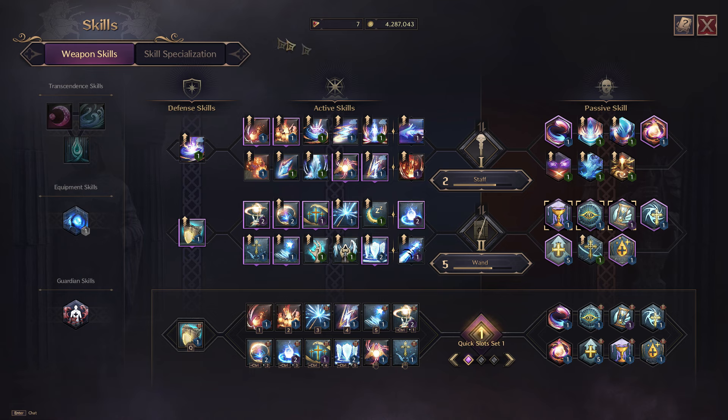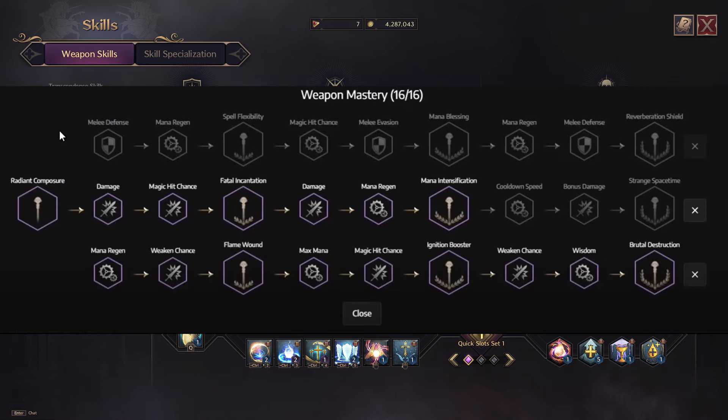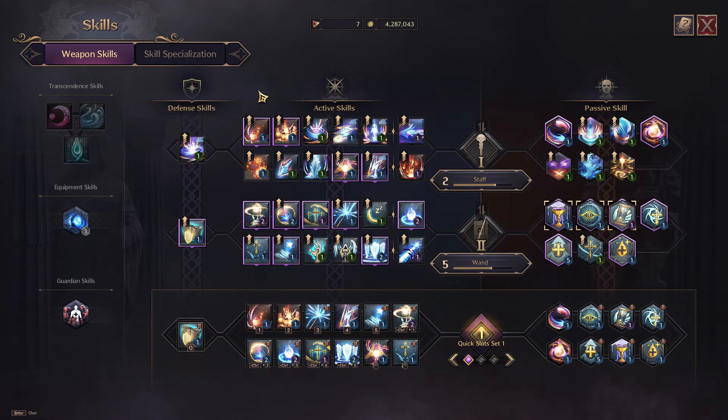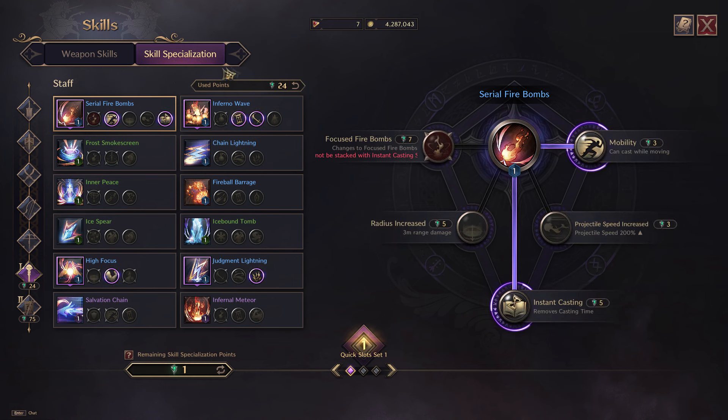Next, let's talk about weapon mastery. For your staff weapon mastery, you want to upgrade the middle one to about half and then go for the bottom one until the end. For your wand, upgrade the top one until half and then go for the bottom one until the end. Finally, let's talk about skill specialization before I show you the real rotation — you can pause this video and follow all the skills I picked for staff and wand.